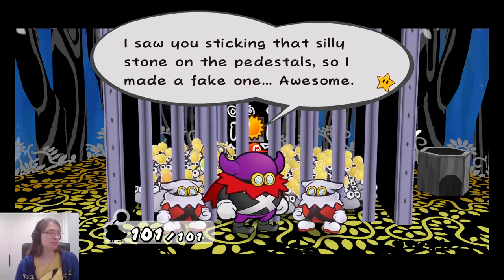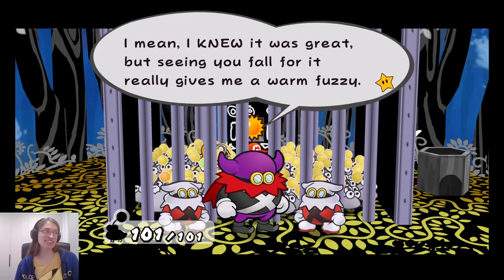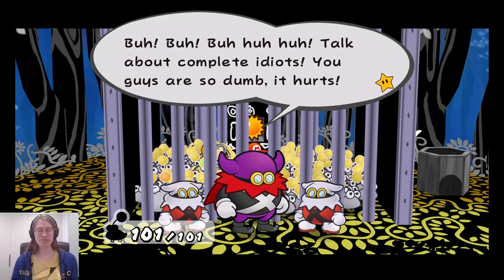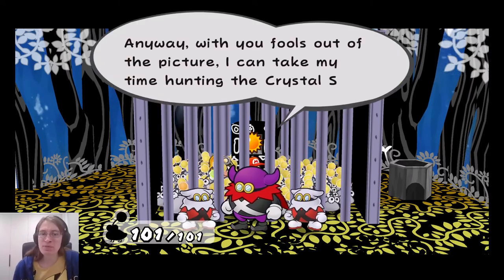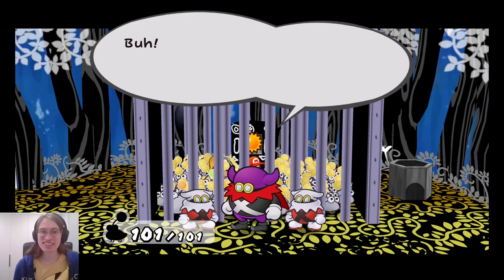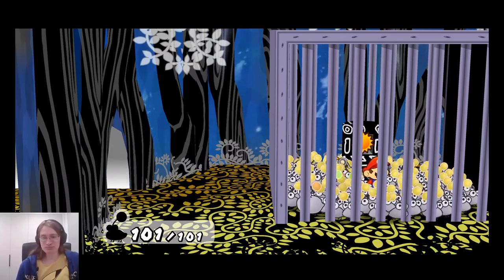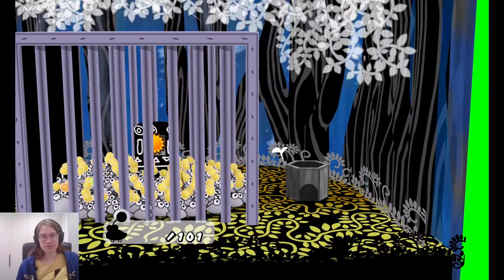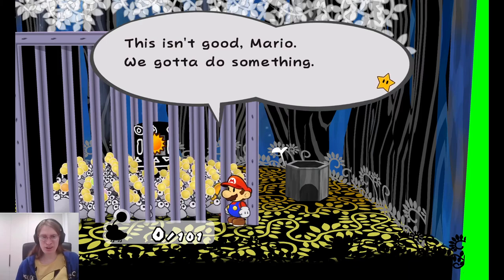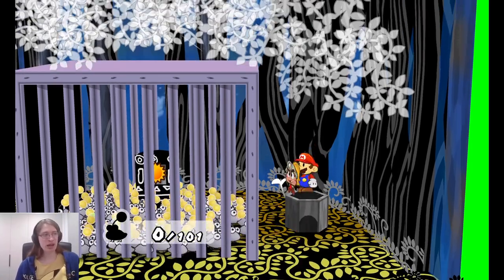Lord Crump appears and gloats: 'I knew it was great, but seeing you fall for it really gives me a warm fuzzy. Talk about complete idiots - you guys are so dumb it hurts. Anyway, with you fools out of the picture, I can take my time hunting the Crystal Star.' Okay, thanks Lord Crump. Mario, what do we do? We have to find a way out of here. Pretty simple really - that trap makes this pipe show up, which we can take.